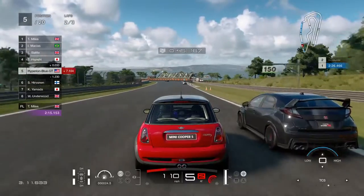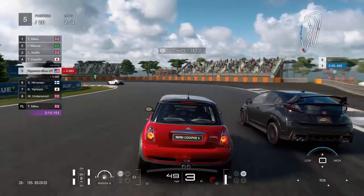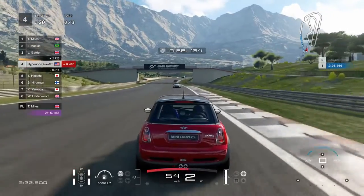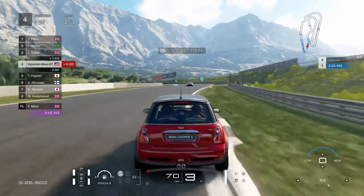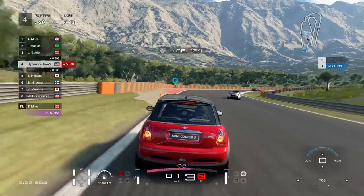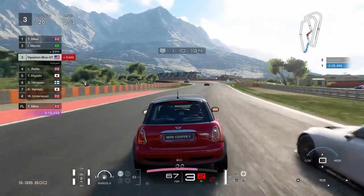One successful pass and then the Civic Type R overtake. Getting a little closer. Honda NSX Type R and Alpine A110 Premier Edition are always the Mini Cooper's main top opponents — quite a challenging course.